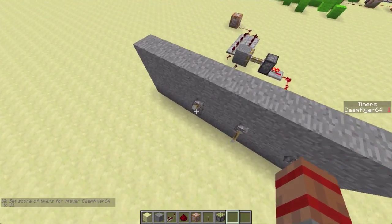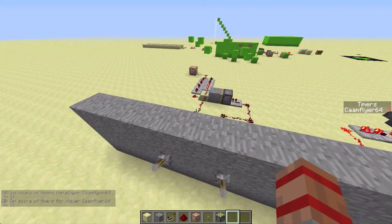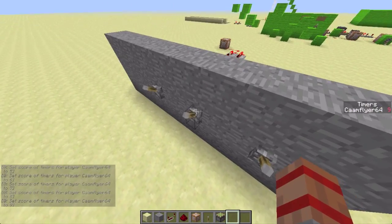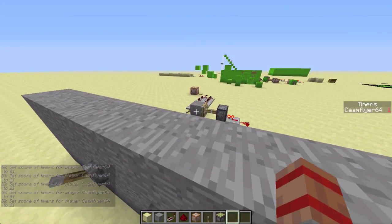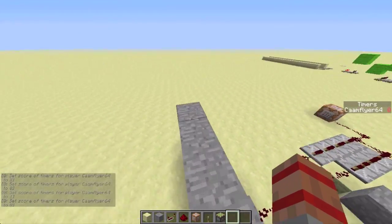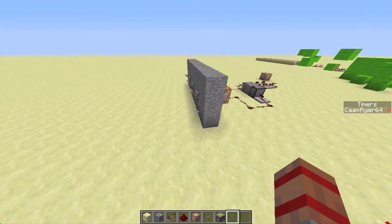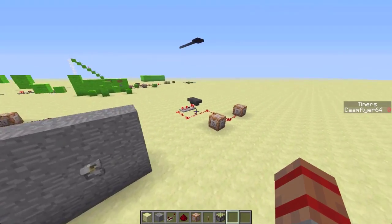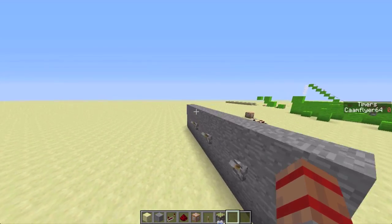That's the issue - you don't want to keep this on for too long. That's why you want to have a button or a tripwire instead. The signal is going to add time to every single player so it will always be the same. When you reset, make sure to stop the clock first and wait for the signal to go all the way through before you reset the time. Hopefully this tutorial helped - please don't forget to like, rate, comment, and subscribe if you want more map-making tutorials to make your maps a whole lot better. Thank you guys for watching and have a nice day!